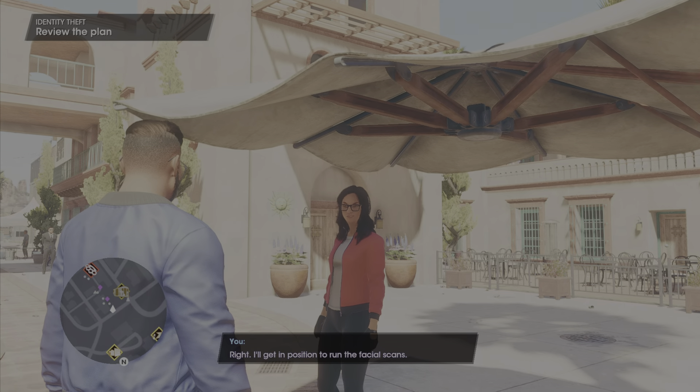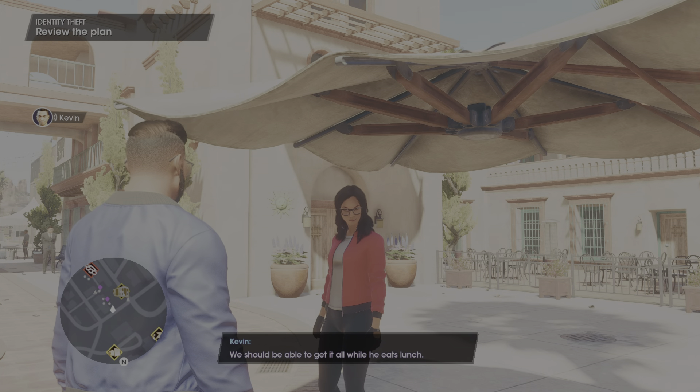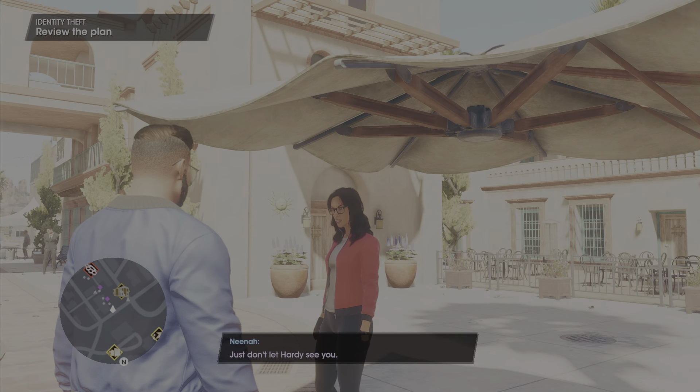I'll watch here for Hardy's car. Right, I'll get in position to run the facial scans. Remember, we need scans from three angles. We should be able to get it all while he eats lunch. Just don't let Hardy see you.